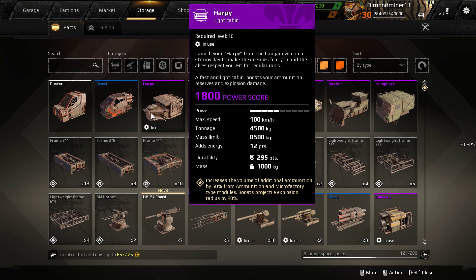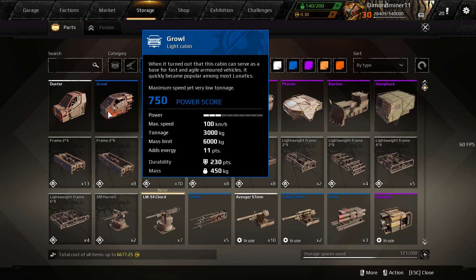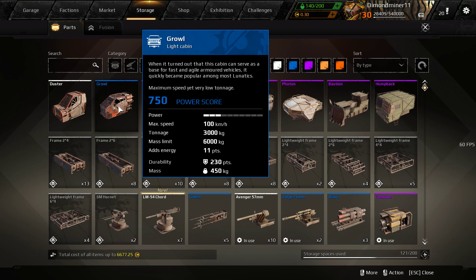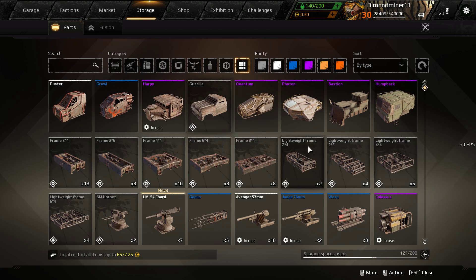It certainly is a good cabin. It's very fast and has 12 energy points. It definitely has a fair bit more durability than something like the Growl, though the Growl does have a fair bit less power score.